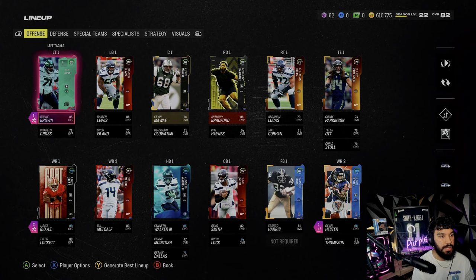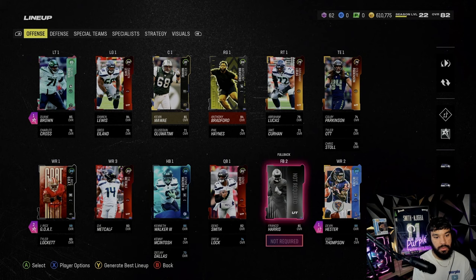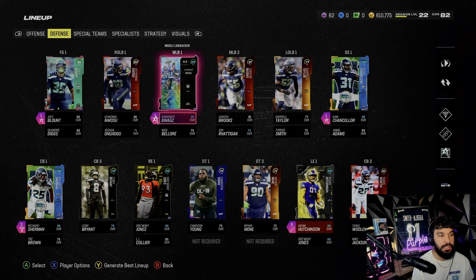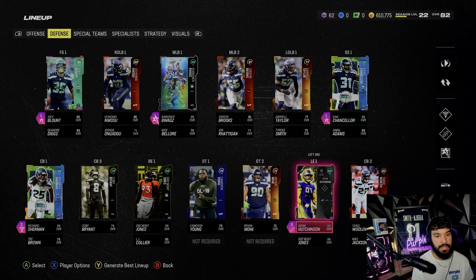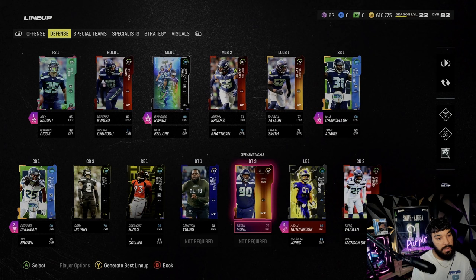We did end up getting Damien Lewis for 130k — he was expensive. But look at this: I have all the backups and I'm making sure I have all the right cams. We only have one fullback unless there's somebody that gets a times-two cam that I'm missing. On defense we got Joy Blunt, Wosu, Bobby Wagner, Jordan Brooks, Daryl Taylor, Cam Chancellor, Tariq Woolen, Aiden Hutchinson, Draymond Jones, and Richard Sherman. I have every single player. We only have two DTs in the game so you fill both DT spots with those two. On special teams I got Michael Dixon and Jason Myers.